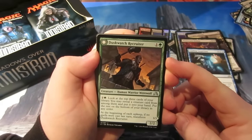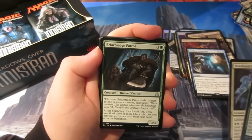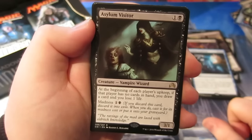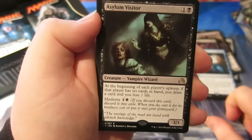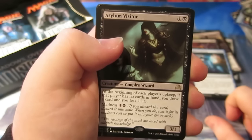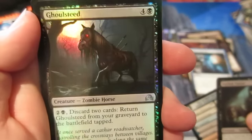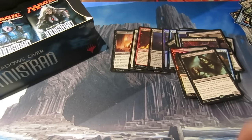On to the uncommons: Duskwatch Recruiter, Nearheath Chaplain, Briarbridge Patrol, Dissension in the Ranks. And the rare is Asylum Visitor — costs two, it's a 3/1 Vampire Wizard. At the beginning of each player's upkeep, if that player has no cards in hand you draw a card and lose one life. You can also play it for its madness cost. And we've got a foil Ghoulsteed — look at the eyes shining there, lovely art. This set has lovely art.